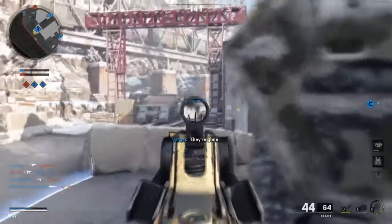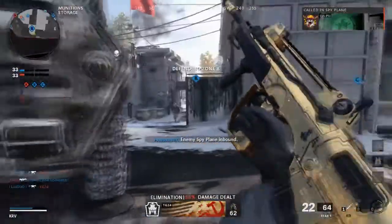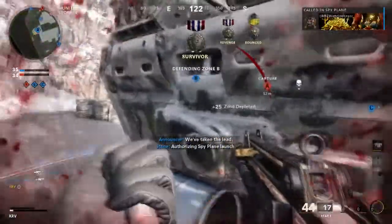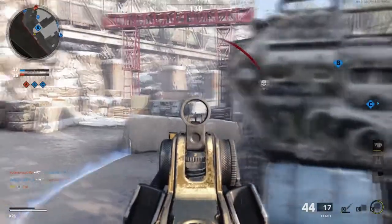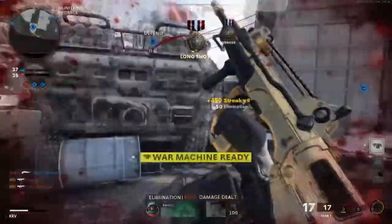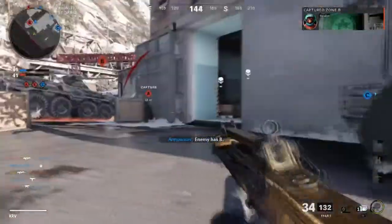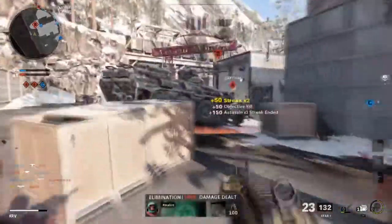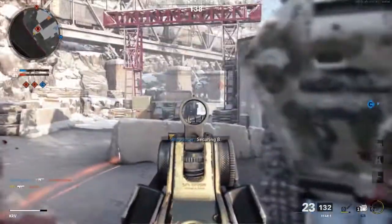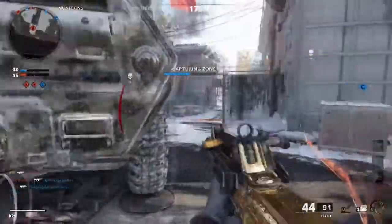I'll show you again if I get armor. Cancelling that animation helped me out a lot. You can easily just watch the flag — they'll just keep running to B because it's the objective. They're going to keep running at B.